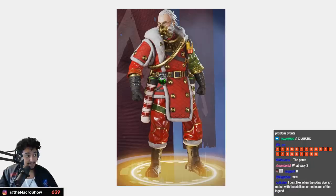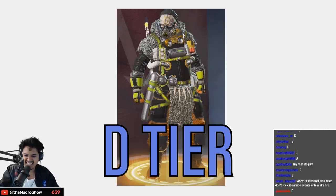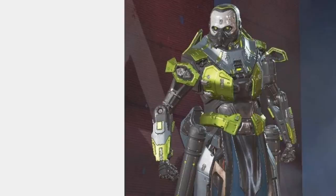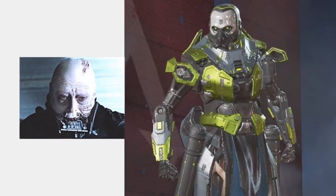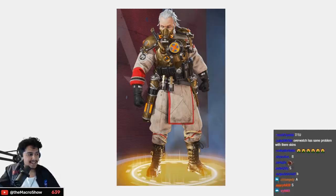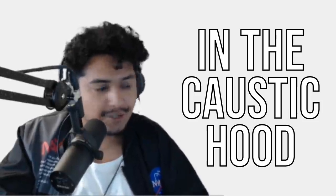D tier for me — doo-doo. This next one is really cool — it's like Darth Vader unmasked at the end of Return of the Jedi, and I kind of love it — S tier. This one is like Ghostbusters, something strange in the Caustic hood — I think it's funny. Not my favorite skin though, A tier.